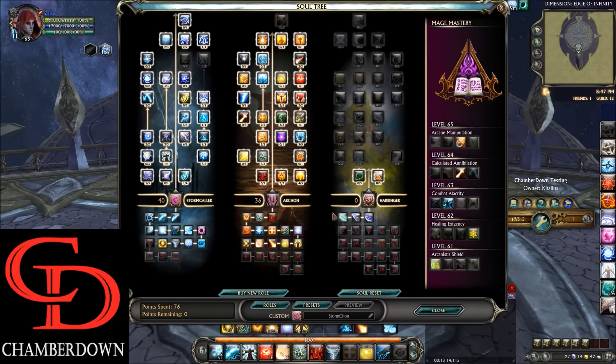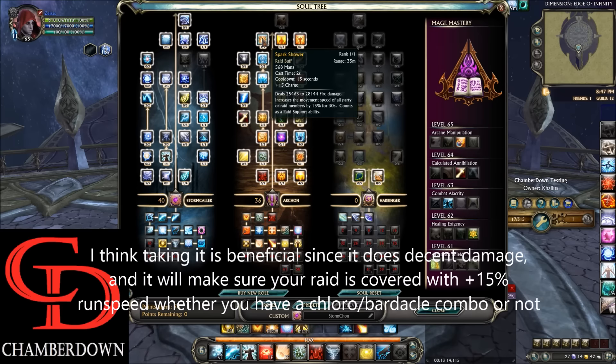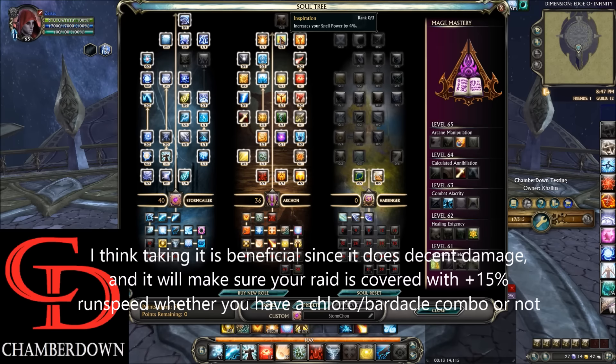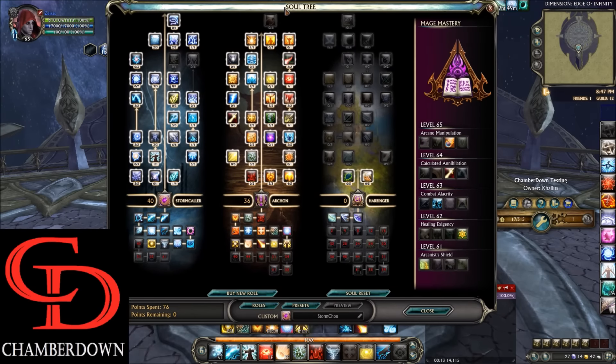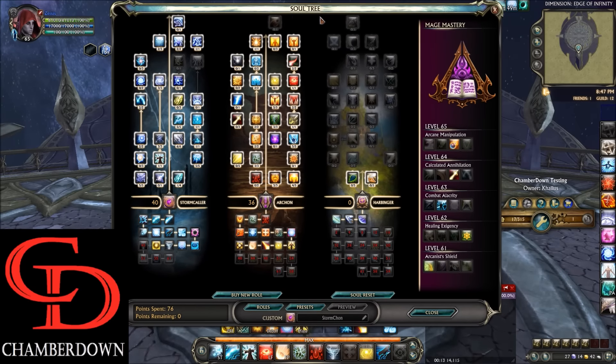Looking at the Soul Tree breakdown, you'll see we go with the popular 40 Stormcaller and 36 Archon split. There are a few controversial point distributions, such as whether or not you want to take Spark Shower. If you decide you don't want to take Spark Shower for the 15% movement speed buff, you can move this point over to Inspiration for the 4% spell power increase. I'll let you do your research to figure out which way you'd like to build your Stormcon spec.